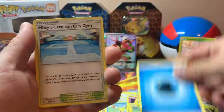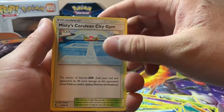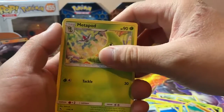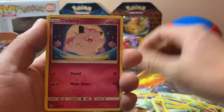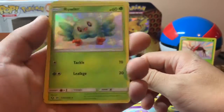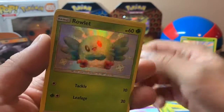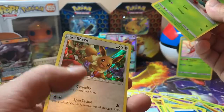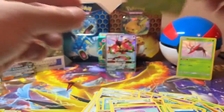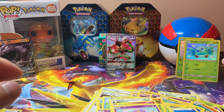Water Energy — sorry for the quality, might be a little dark. Misty's Cerulean, Brock's Pewter, Metapod, Geodude, Eevee, Clefairy, Caterpie, Atkins. Shiny Rowlet. And Holographic Eevee — stay over here with Wimpod.